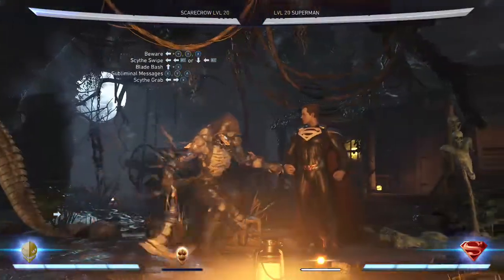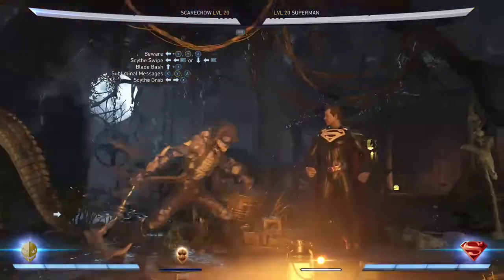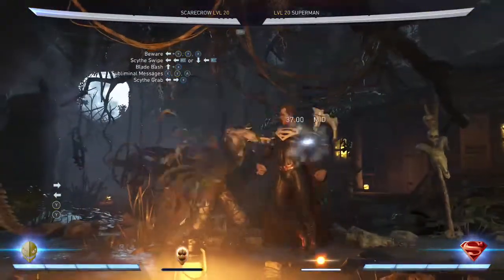Now this would cost a third bar of meter — you can meter burn the scythe grab. Doing this will make it 45% damage. Now the whole combo together is going to look like this.